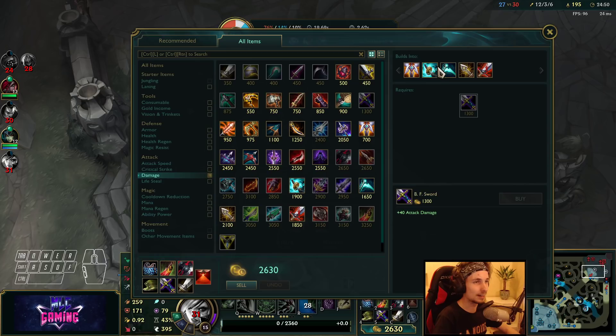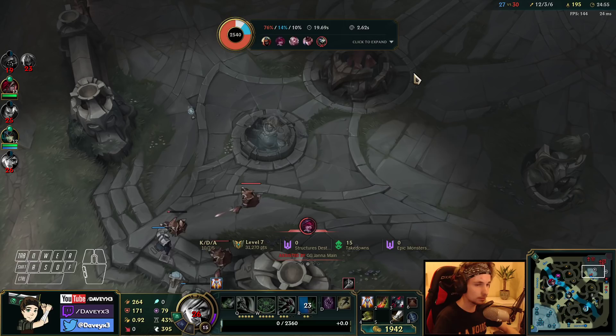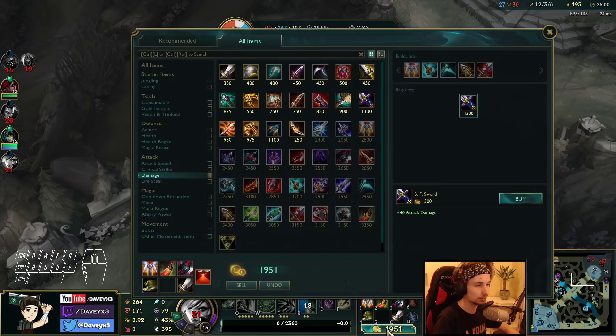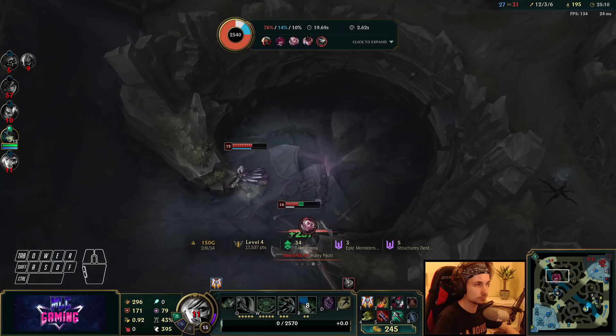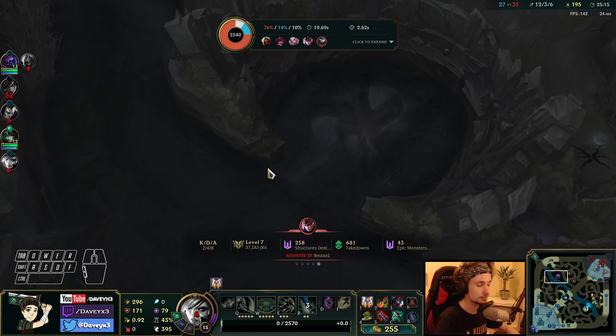I had to flash out of their combo — Xayah was stacking feathers on me, Sett was focusing me, and Rengar was focusing me too. I think if I just jumped out and reset and then went back in, we could have actually won that in a 3 versus 5 situation. Maybe if I had 10% CDR on the runes we could have done it too, but whatever.